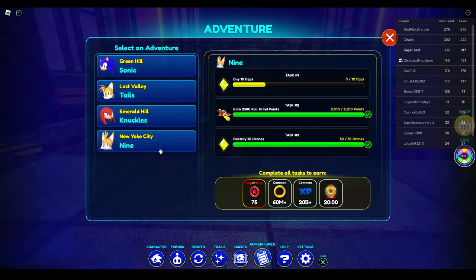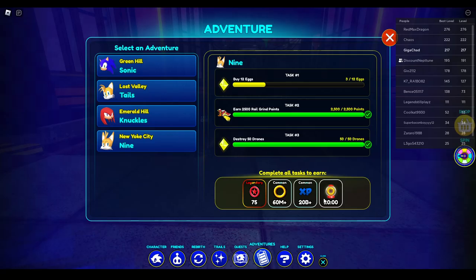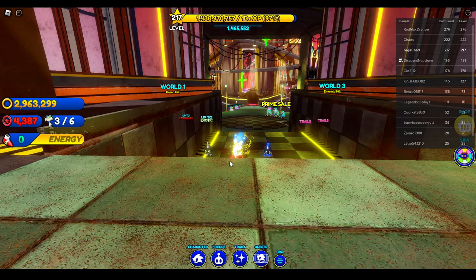Nine's Adventure rewards are quite impressive. At base, the first adventure gives you 75 Red Rings, 60 million rings, and 20 billion XP, which is a heavy improvement over Knuckles. It'll also give you 20 minutes of one of the boosts, or all of them if you get really lucky.